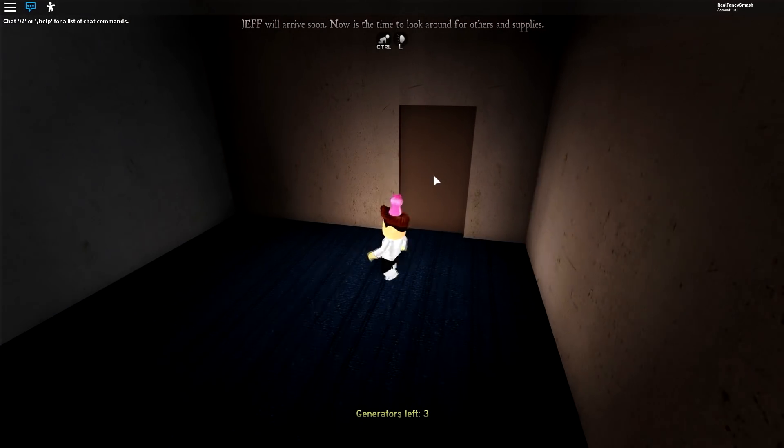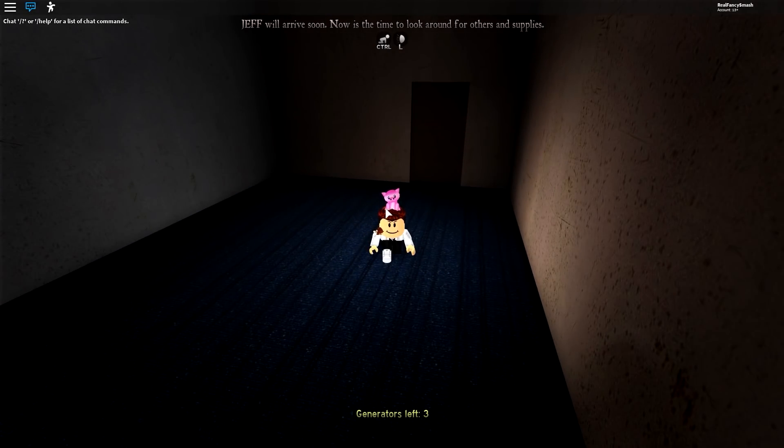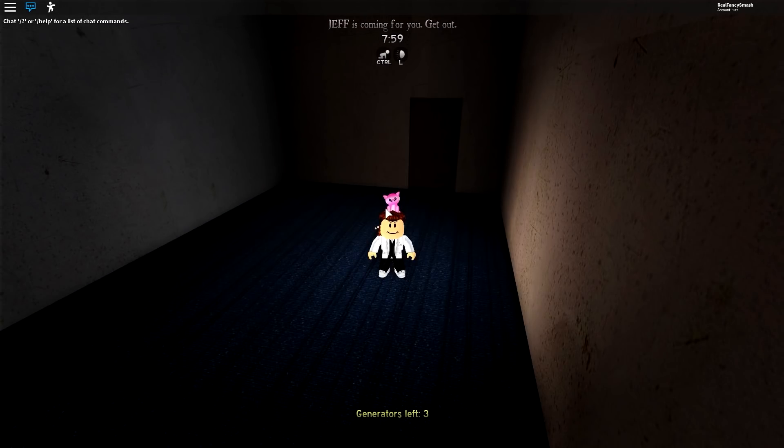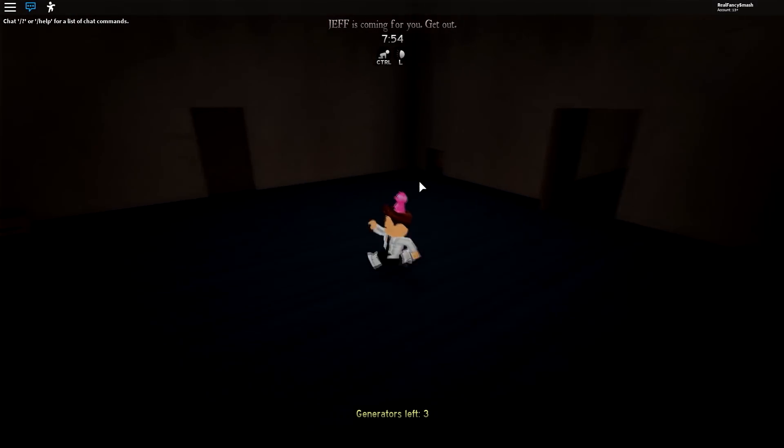Oh my god, how do I turn it off? I didn't see the button. I can't find the button. I think I found it — L. I kind of regret that we picked two Jeffs now. So we have like a pull lever here. I'm just gonna crawl under here. These spots are really creepy.